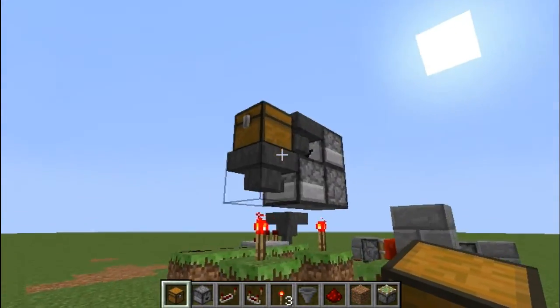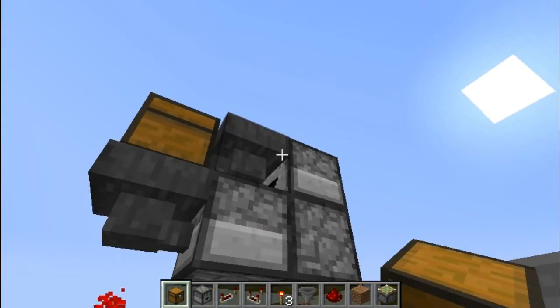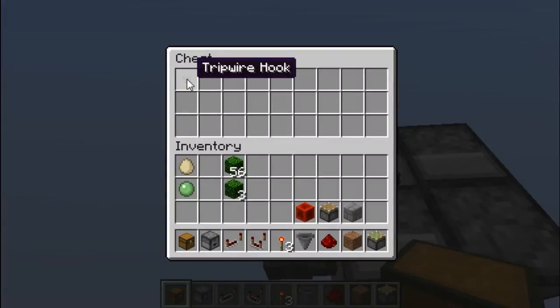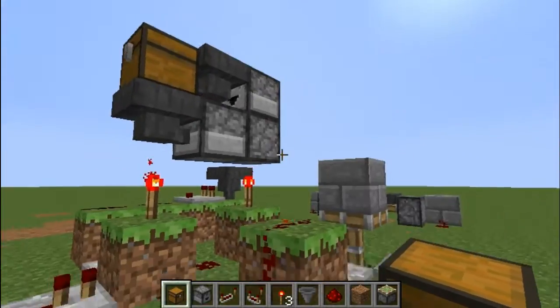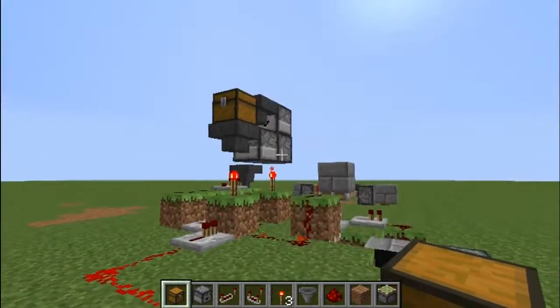First thing we're going to need to set up is the random item generator. We'll put random items in it, and as you can tell, it's actually working. We got a trip hook right now, then that's going to go away and we'll get a random item. It's an egg! And then if we wait just a couple more seconds, the egg is going to disappear and we're going to get a torch! So it randomly cycles through the different items, and that works perfectly.